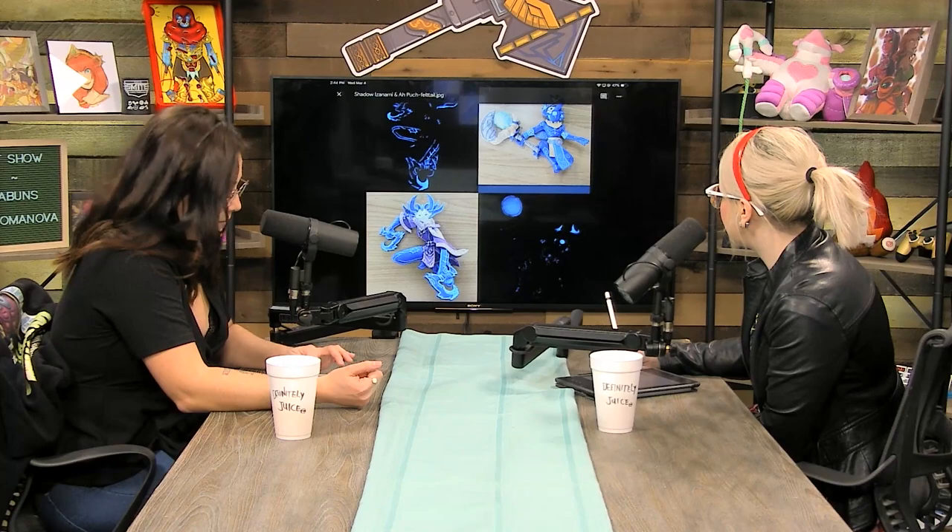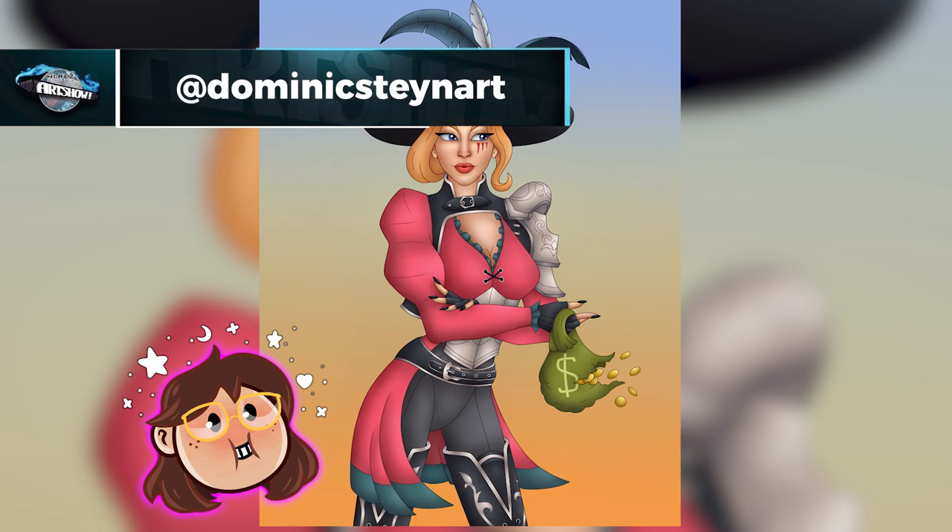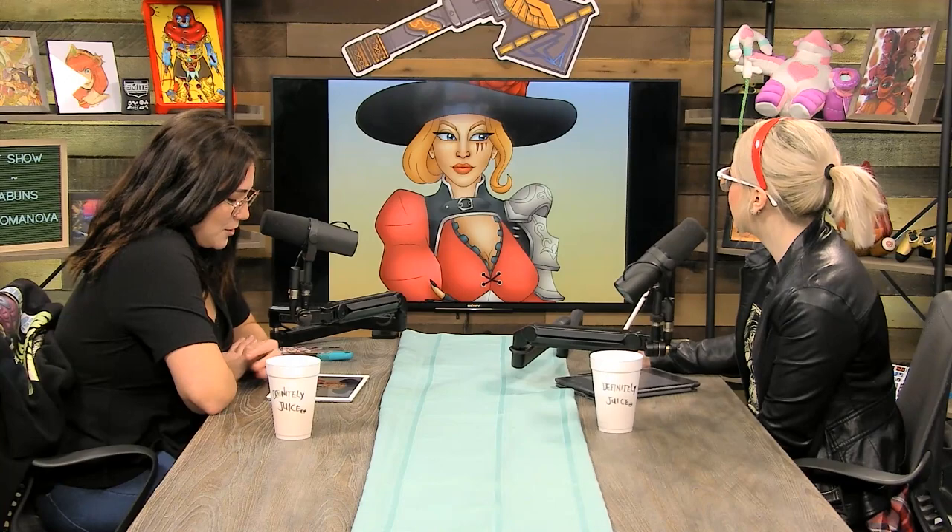Next we have Tyra by Dominique Stain Art. This is a very nice, clean piece — the lines are so even, it's ridiculous. You've got the little baggie of money flying away, somebody just sliced it. I love her face too — it's that combination of harsh line with a very soft shadowy shading. I almost see airbrush strokes — for digital art you can use an airbrush brush. Gorgeous. Very well done. Thank you so much, Dominique Stain Art.